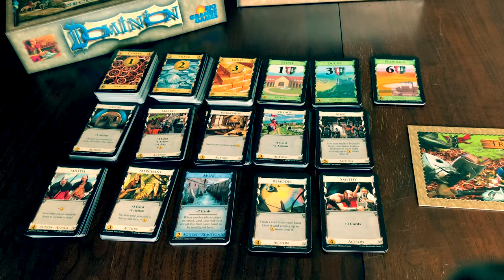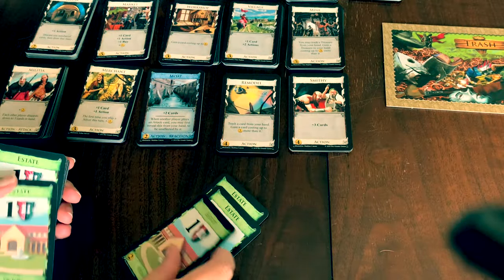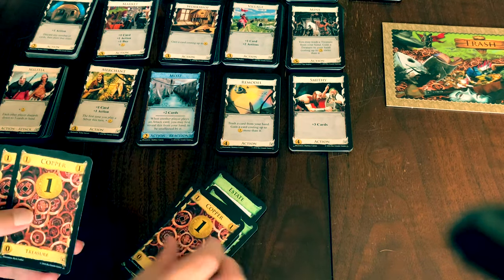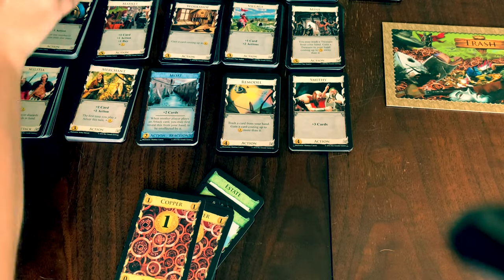Here we have set up the game with the recommended setup for 2 players. To start the game, each player gets 3 estate cards and 7 copper cards, with the estate cards coming from the remainder of those in the box. Each player then shuffles their deck and draws 5 cards.